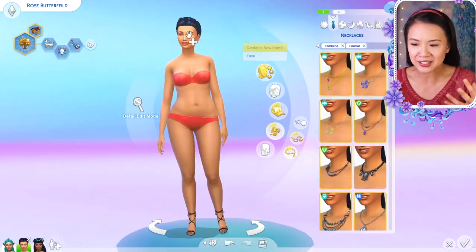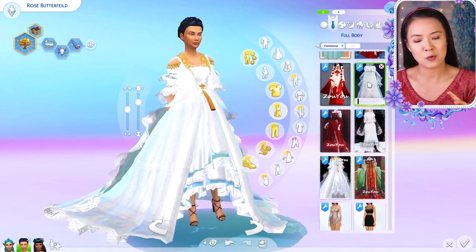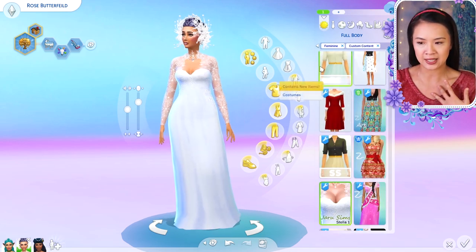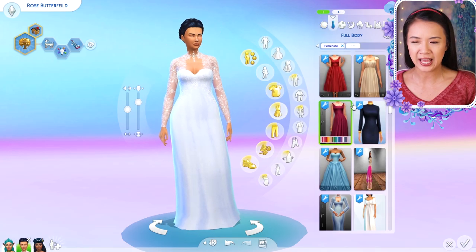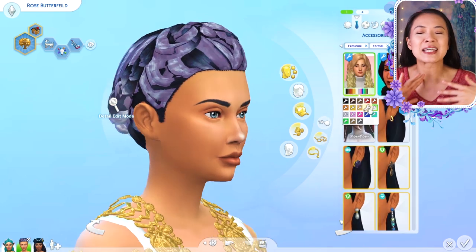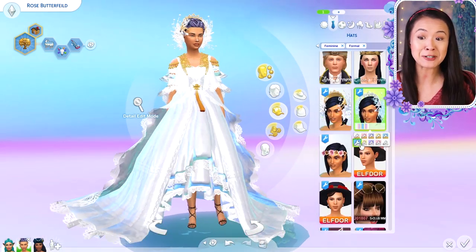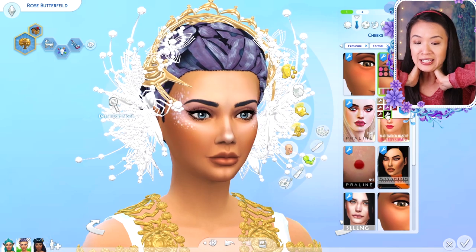This is her formal outfit. There weren't too many dresses that had that icy, snowflake lace look, so I made sure her everyday outfit had that. For the formal outfit I kept the white but added a bit more gold, so it's more of an ice queen inspired look rather than strictly ice themed. That also reminds me — I'm planning a video very soon where I turn our royals into Disney princesses. Ice queen reminded me of Elsa!